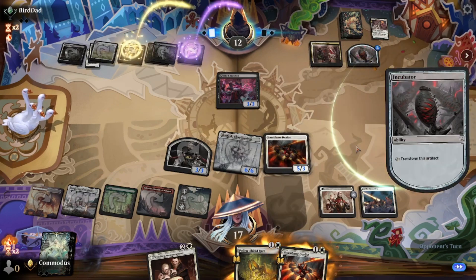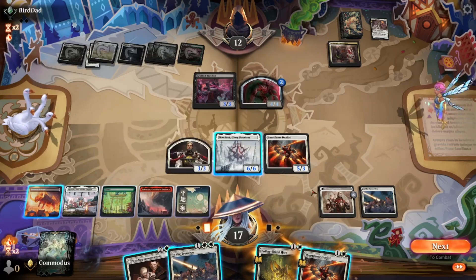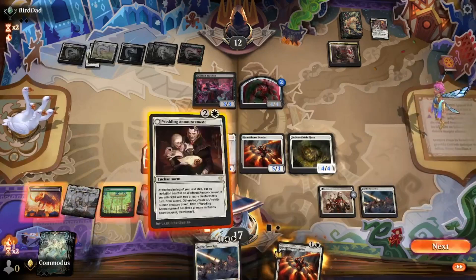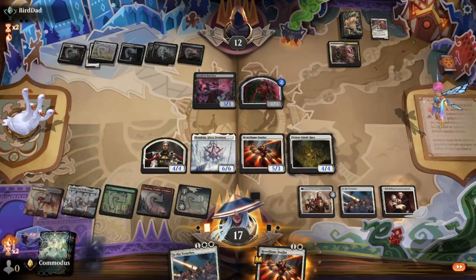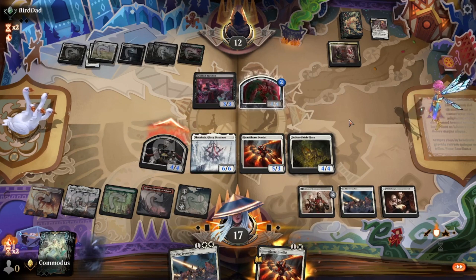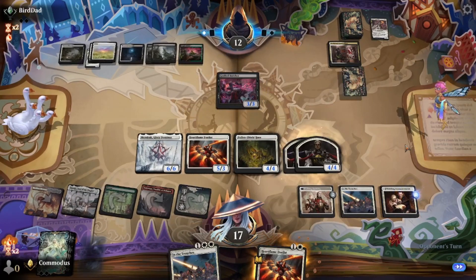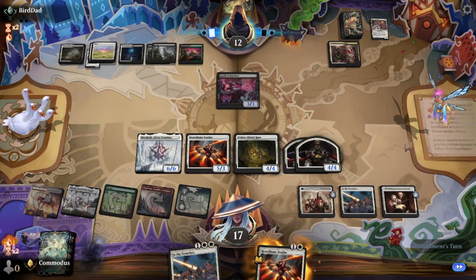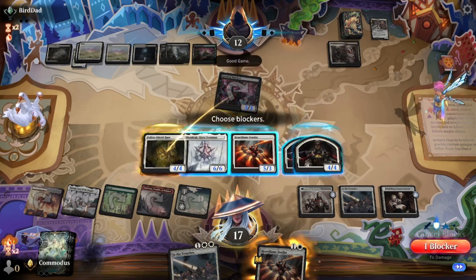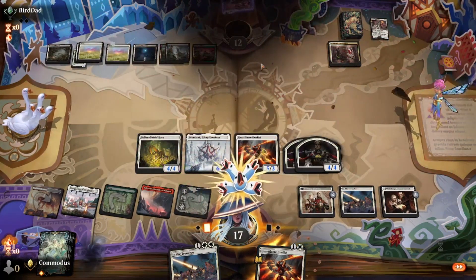We're at 17, we're not really hurting too bad. These don't have haste. We got more trenches? Hell yeah. Let's make this — announce our wedding. Attack the fort. Easy trade. Make two more. And we should — yeah, that's it, that's game.